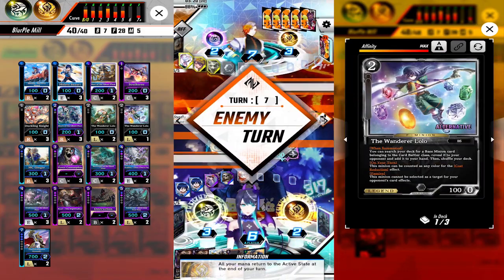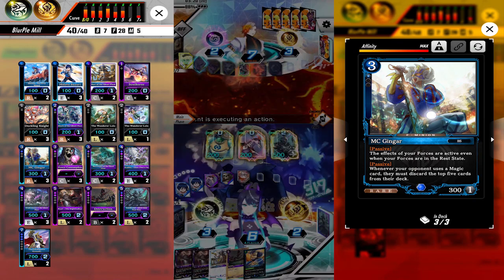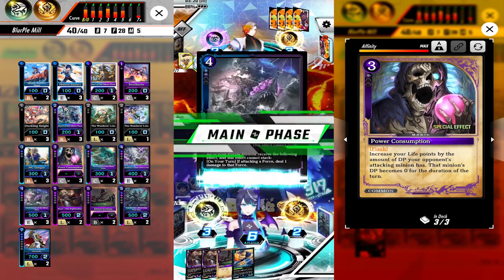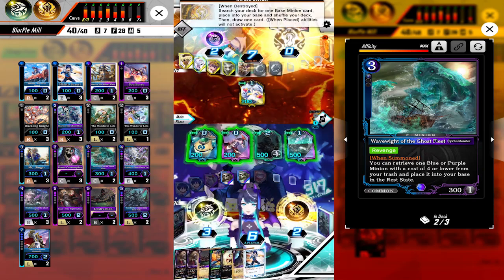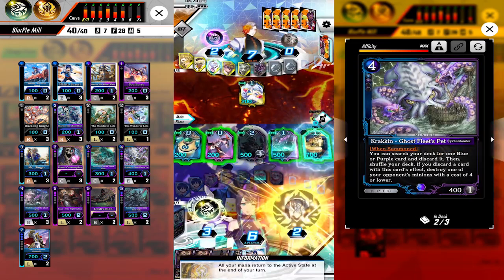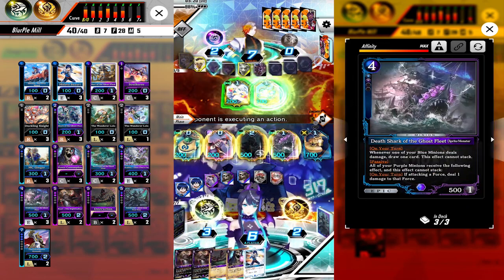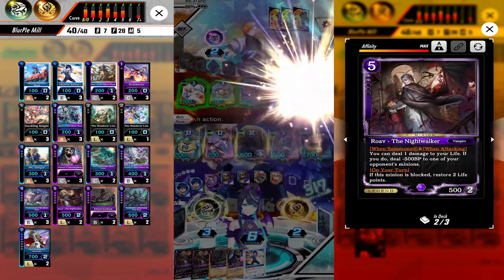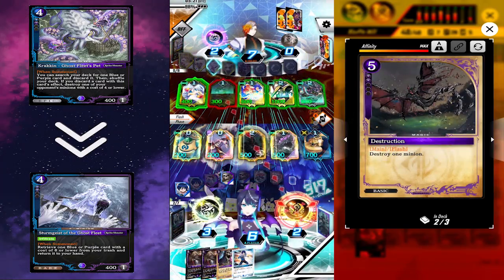On our turn we summon Santi Die and pass, since if we attack now there's a high chance they're going to drop Archibald and block our Santi Die. On our next turn we summon Death Shark, attack with Santi Die to steal his Knight and destroy his Phoenix. We summon Knight, move to base, then summon Orihalcom Golem and pass. On his turn he summons Bird Angela, moves Suzuri to base, summons Ambrosius and Duskers, attacks our Phoenix — we respond with destroying his Ambrosius and blocking all the attacks.